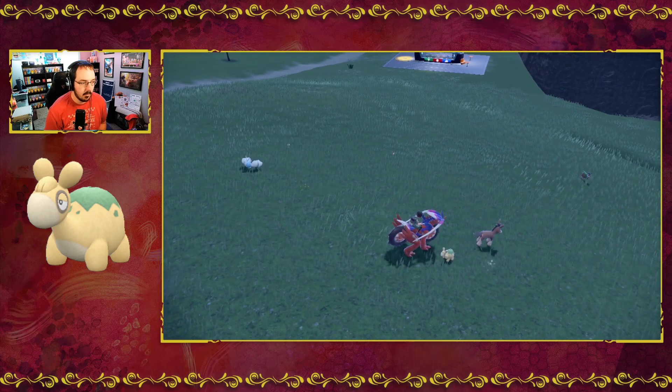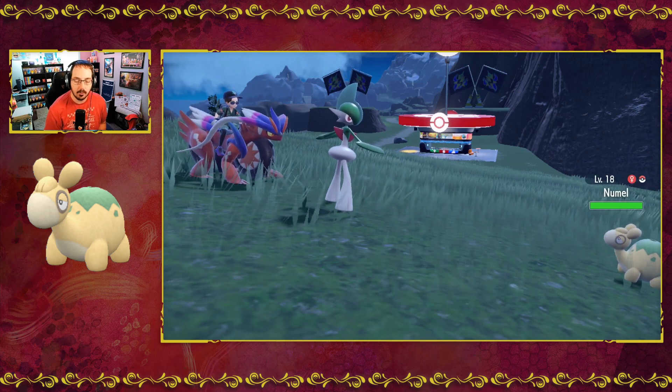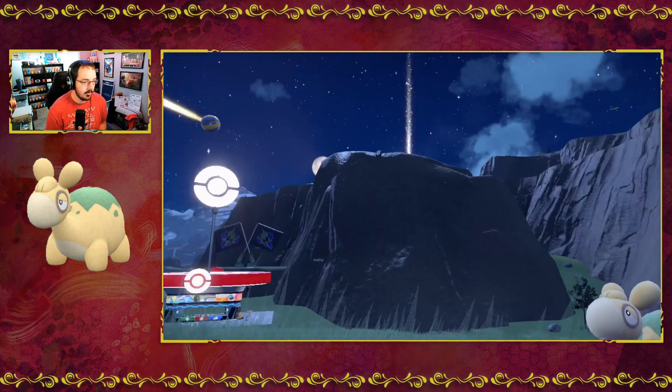Excuse me, Mudbray, I want the Nummel. I really like Nummel — Nummel is a good one. Its evolution is also a fan of it. So let's go ahead and catch Nummel.